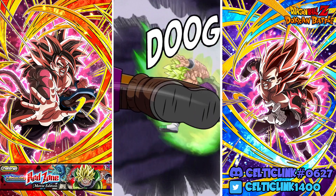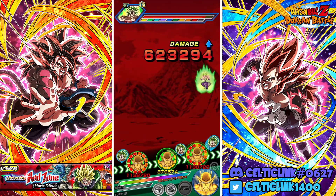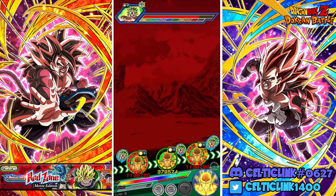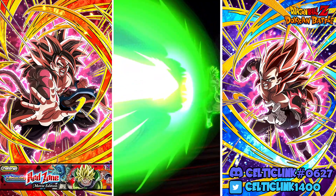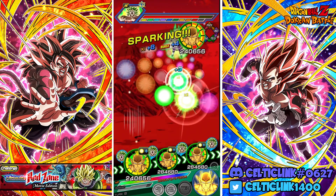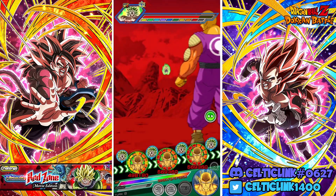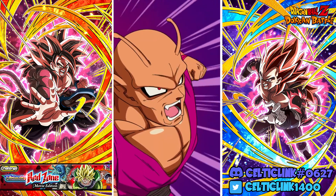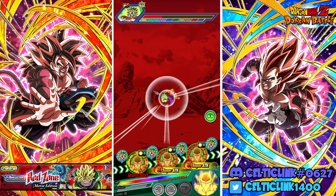Alright, there goes the super. Let's see — can we do this? We really need those additional supers. I'm really regretting not buying that dupe of Piccolo to have him at 79%. Good thing we Giant Formed — this was a two-super turn. We get our third turn of Giant Form, and we'll get two 18 keys at least. We do get the crit — that's what we need. Still no additional super, that's hurting us.